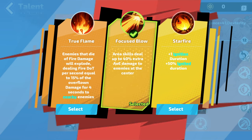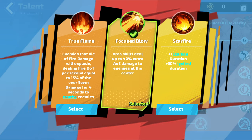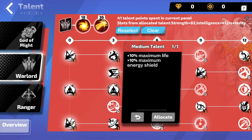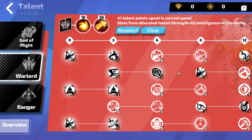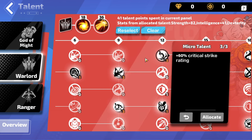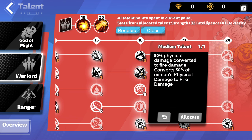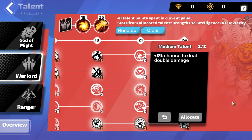At level 36, there are two talents you should swap between fairly often: True Flame and Focus Blow. True Flame causes enemies that die of fire damage to explode, dealing a dot equal to 15% of the overkill for 4 seconds on nearby enemies — this makes your clear much faster and looks absolutely great. It doesn't really do anything for large single target bosses like Keegan. This is where Focus Blow comes in: area skills deal up to 40% extra AoE damage to enemies at the center. Once you get really min-maxed, you can get enemies-explode as a weapon implicit via corrosion, or Focus Blow as a modifier on your weapon — and Focus Blow will not stack with the talent version, so if you have that on gear, pick up True Flame and watch the world burn.